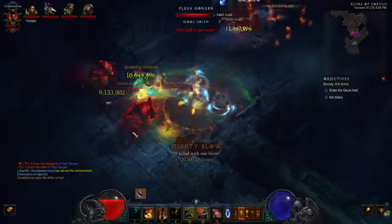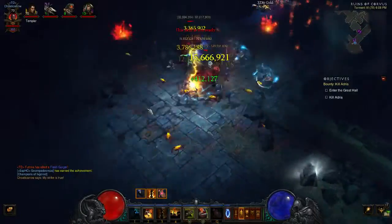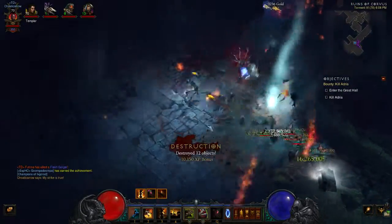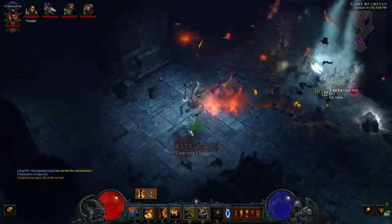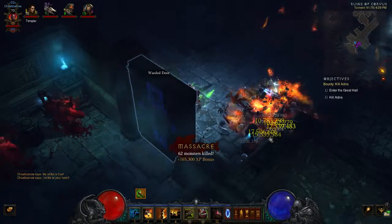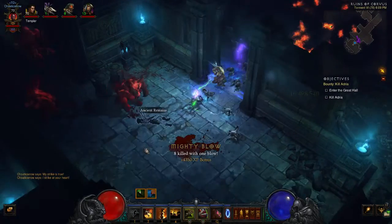Let's see what the dog hits. The Breath of Lightning is working well. Look at the dog go — he's dealing damage as well. You see those 100 million crits? So good.